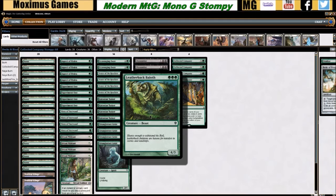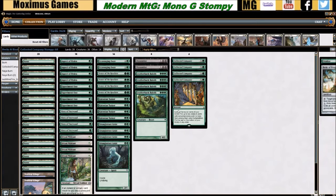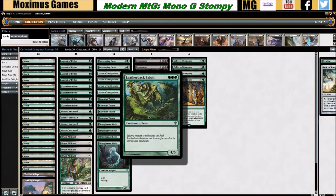Leatherback Baloth is a beating. I remember playing some flavor of blue control pre-ban — I Collected Company into two Leatherback Baloths and the opponent just said in chat 'I can't beat this' and scooped. That'll give you some idea of what multiple Baloths do to poor blue decks.